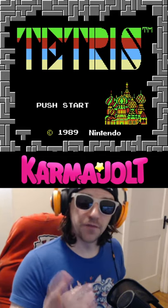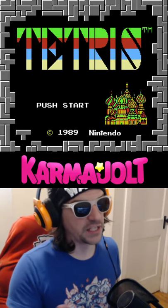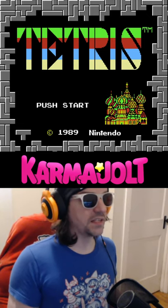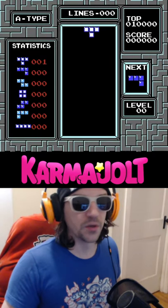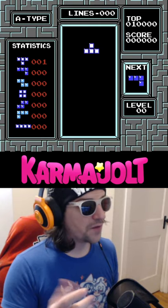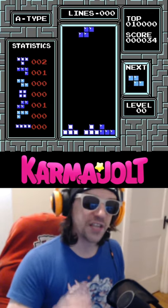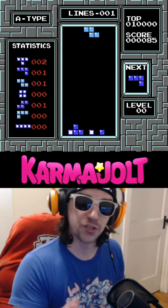If you wait long enough on the title screen of the licensed version of Tetris for the NES, eventually the game will launch into an automated demo, which a lot of Nintendo games did back in the day. However, there's a real simple trick that you can perform during this demo to automatically score a Tetris as soon as you start your actual game.